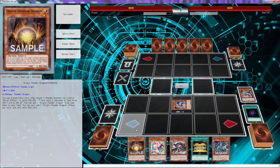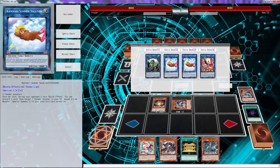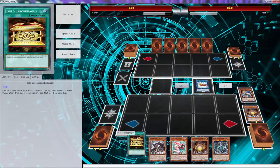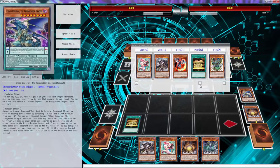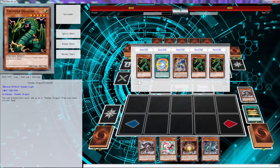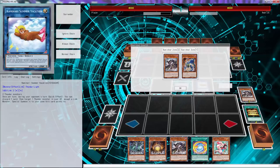Then we'll normal summon this. Once per turn you can discard a card, target a Thunder monster - you can special summon it, except the link monster. We can just clearly do that. No need to do that - we'll keep the bolt for the next turn. What does this do? We don't want to use that one because for some reason we don't know how to play Yugio. We'll banish bolt - bolt triggers, bolt adds us. We can add this guy and we can shuffle those two back, or we can actually get Thunder Dragon. Let's get the fusion.